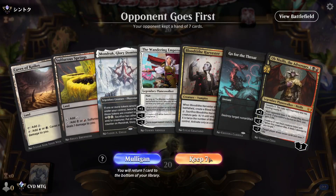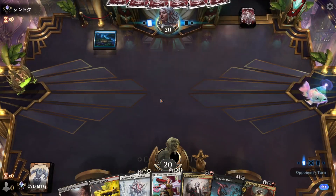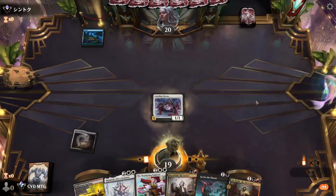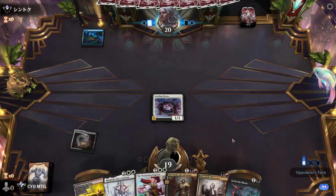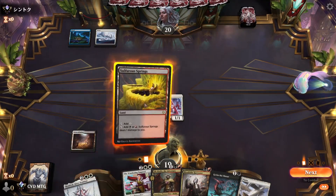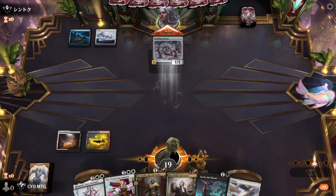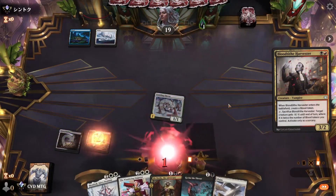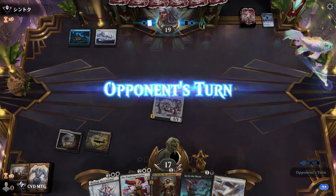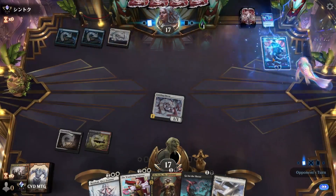Next game. The hand is decent — we're on the draw and just need to hit another white source. We'll keep it. Looks like we're going against Azorius — Blue, Blue, White. I feel a little bit better about that. Let's attack and go with the Harvester. That can eat and make it disappear. And Jace the Perfected Mind comes down.